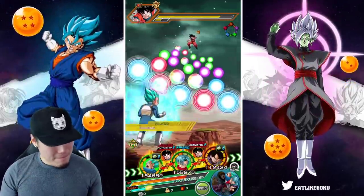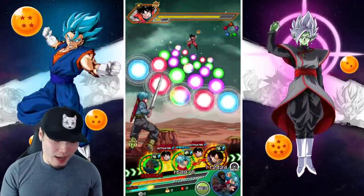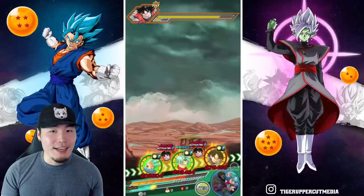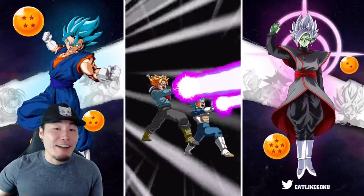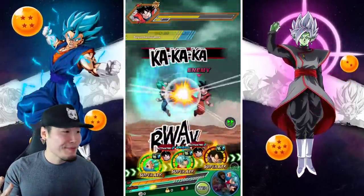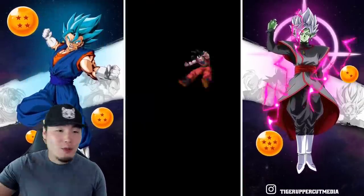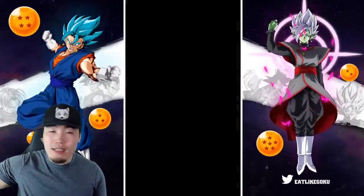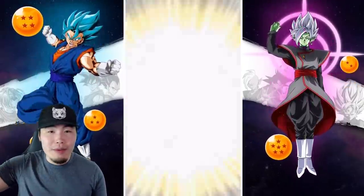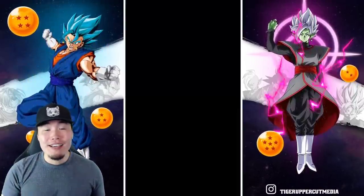That ain't right. Units should not be able to get 6.7 million attack on the first turn at 55% — that should be illegal. Bandai just gave up on balancing the game. They're like, whatever, we're gonna give all these new units super busted passives. Next unit's gonna hit for 10 million, the one after that 15 million. Obviously I'm exaggerating a little bit, but that's crazy, man.